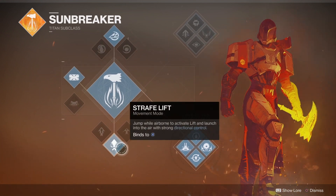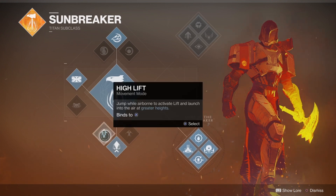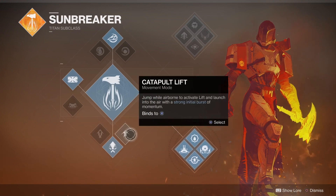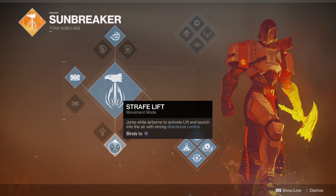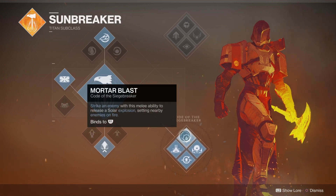For the jump, I might be using Towering Glide - you don't really want Rally if you're not confident. I'll use Towering, especially with the strategy we're doing at the end, you need Towering. Strafe Lift is the old control jump from D1, it's the fastest out of the three. The other two are situational - you never really need Catapult.